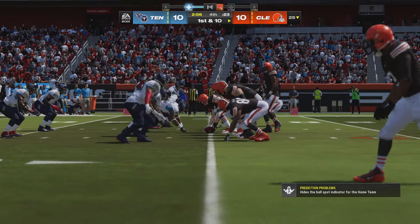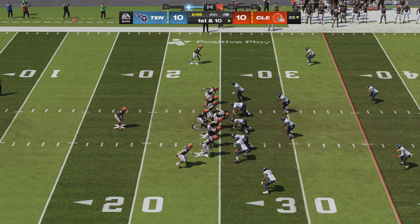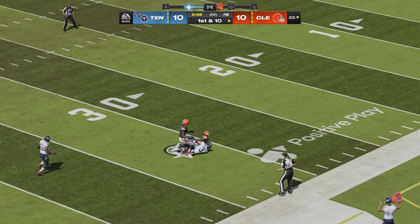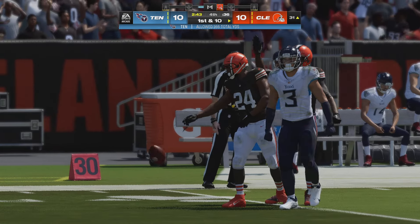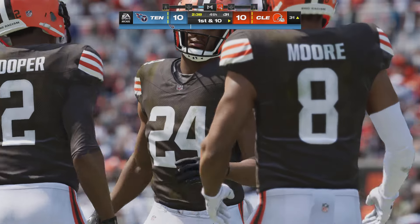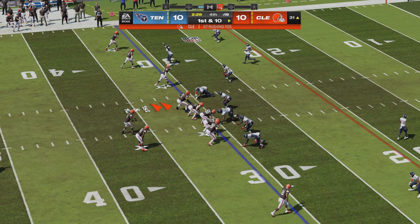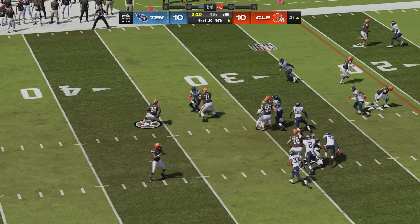Watson and the Browns now with a first and 10 at their own 25 yard line. They start things off with a handoff to Chubb — there he goes right side, loose at the 40, finally brought down at the 31. 55 yards rushing for him now. Any defense would say you can't let him get to the second level because sometimes he'll break off the big run, and often times you get additional blocking at the second level which gets you deeper into the secondary.